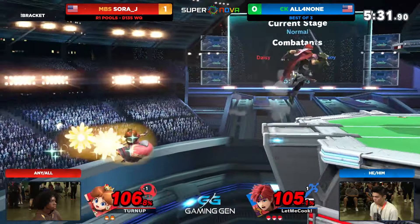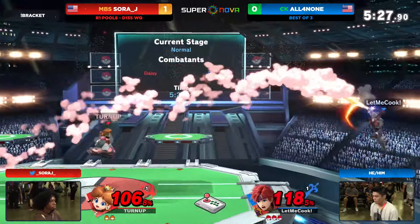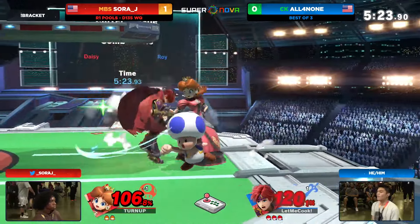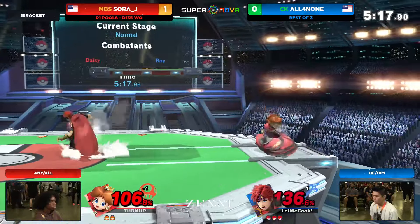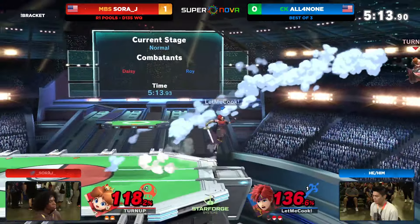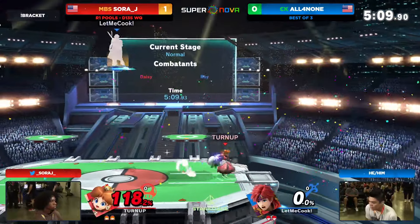I'm loving those preemptive up airs — that's what I'm talking about. Not normally something you do in neutral; it's a great juggle tool, but you're not going to see people just preemptively call out your jumps. Peach, on the other hand, is always in the air. So I like that from All4None. Full stock lead over SoraJ right now, looking to tie this up. We are getting the anti-airs, even the F-tilt, but no tech on that stage spike.